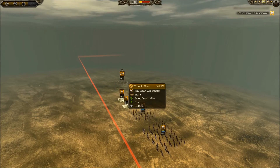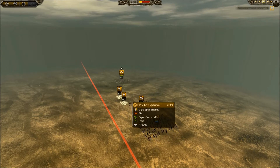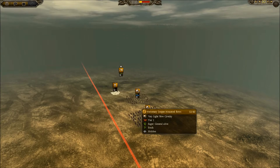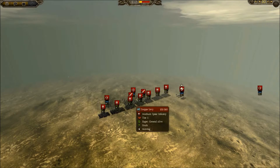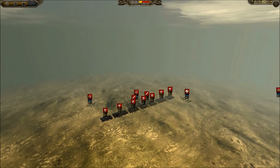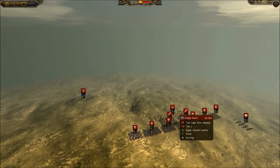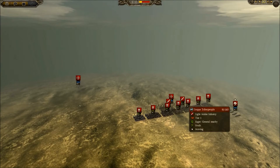I have a full strength general, two very beat up levy spearmen, one relatively intact mounted bow and another one at 52 of 80. My enemy has seven spears between half strength to three quarters each, one beat up bow, another one very beat up, one reasonably intact, and a couple of steppe tribespeople.